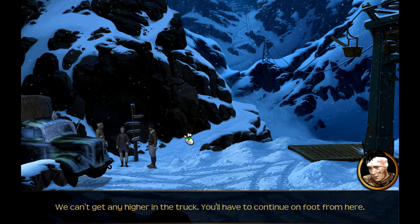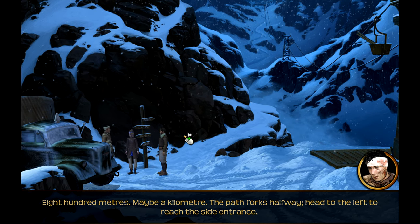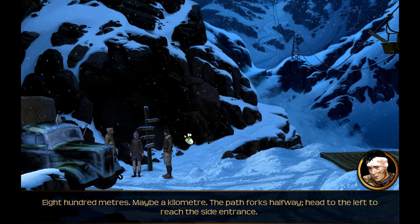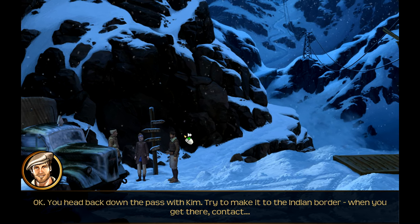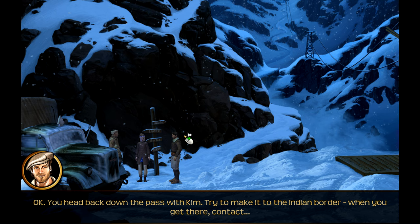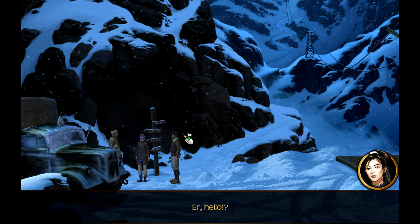We can't get any higher in the truck - you'll have to continue on foot from here. How far is it? 800 metres, maybe a kilometre. The path forks halfway - head to the left to reach the side entrance. Okay. You head back down the pass with Kim - try to make it to the Indian border. When you get there, contact...